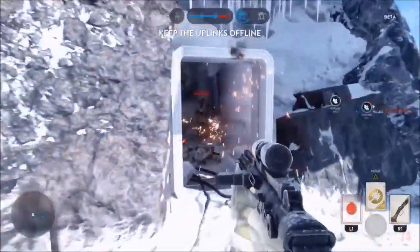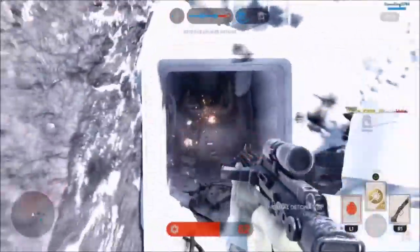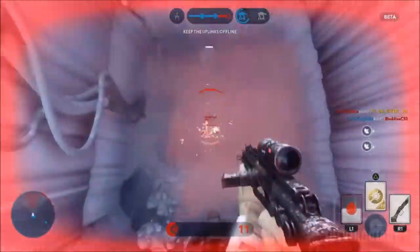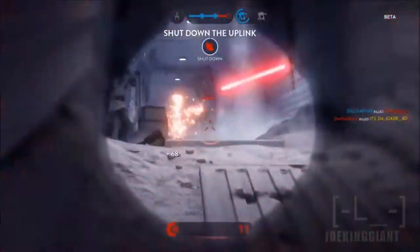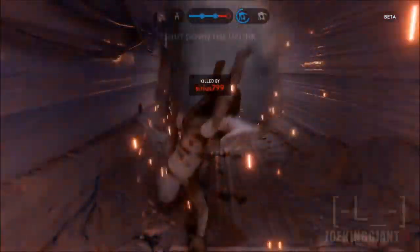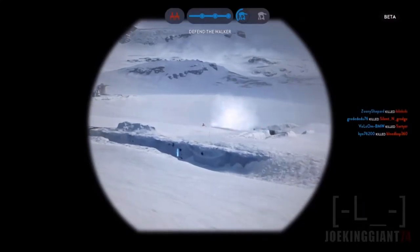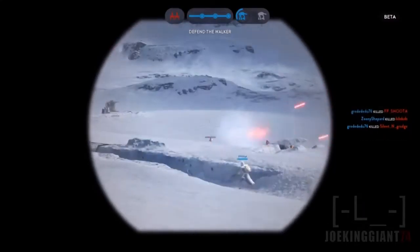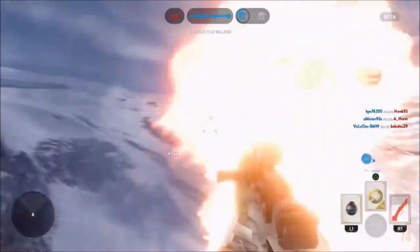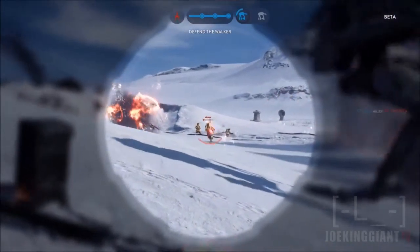Another thing I want to mention: there are power-ups in the battlefield. If you pick up a power-up, they'll give you like an airstrike, a rocket launcher, an emp bomb, gun turret, missile turret, or a squad shield. That squad shield is a pretty good defense — once you're at the uplink, you can deploy that shield and defend yourself from explosions and shots. It's very usable and lasts a long time, unless they throw a grenade, then you're going to have to get out of that bubble.